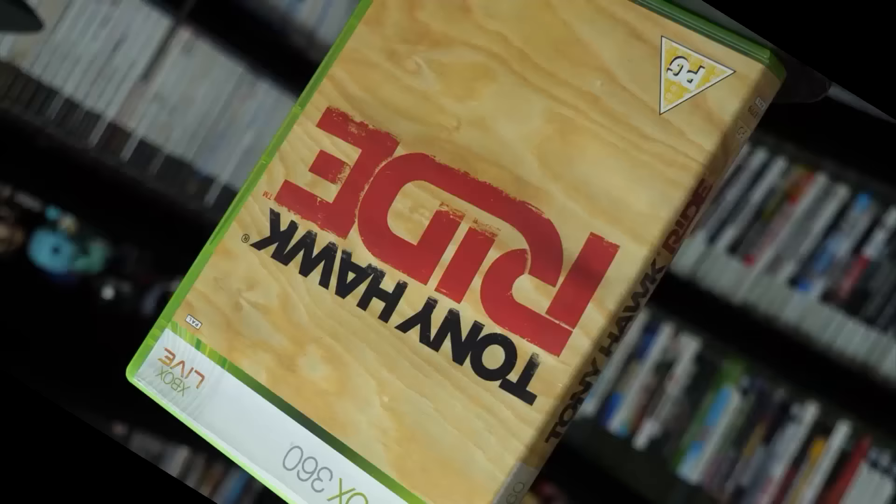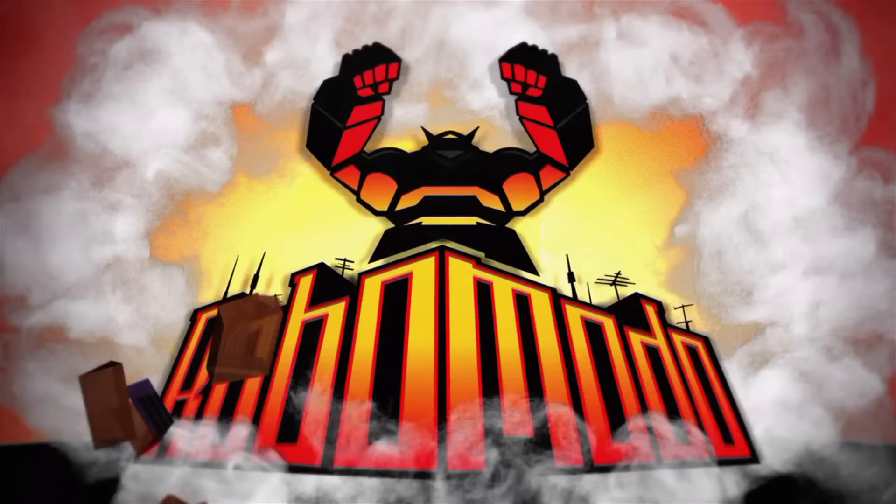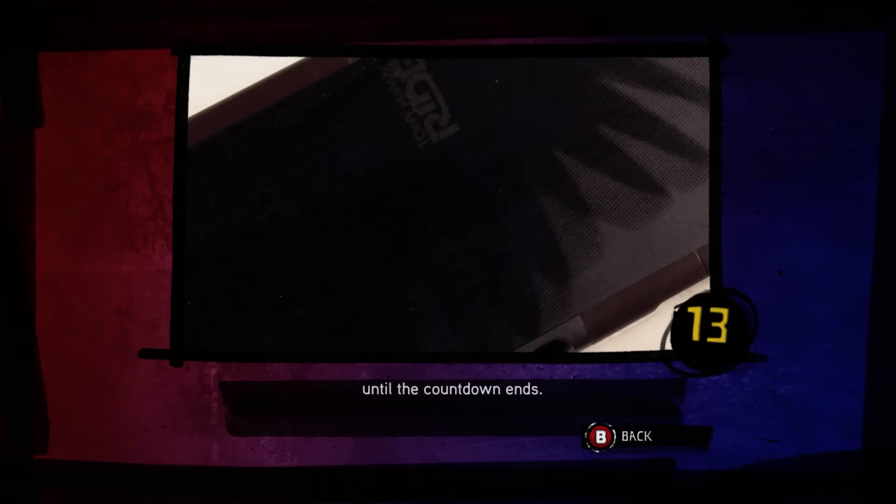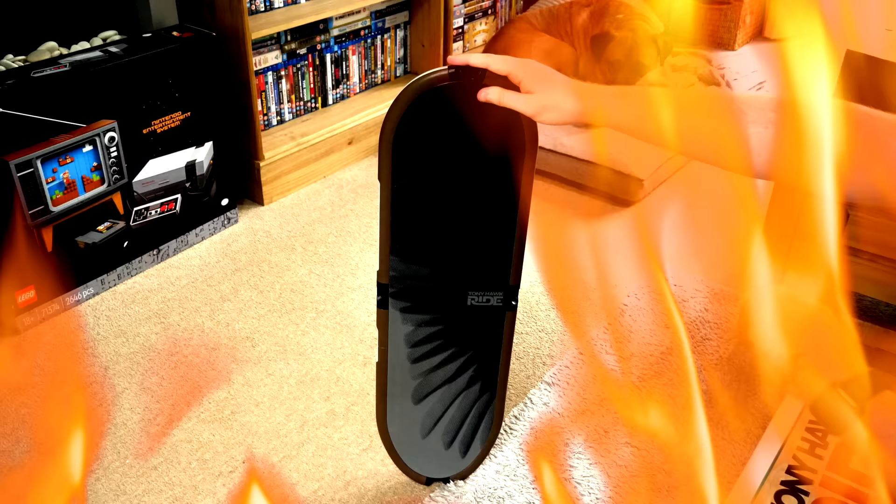Tony Hawk Ride on the Xbox 360. This game was developed by Robomodo — the same lovely chaps behind Tony Hawk's Pro Skater 5. This entire game is controlled by an infernal skateboard peripheral. By using your body weight and fancy sensors dotted all over the board, this game expects you to have some tiny amount of skating ability, or at least the experience of being able to stand and weight-shift on a board. I'll give credit where it's due — this thing is solidly constructed. If you stuck trucks and wheels on it, you could feasibly skate on it.